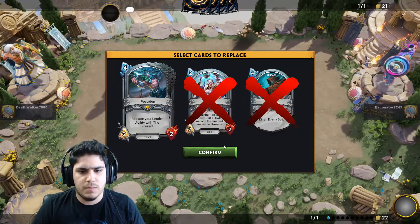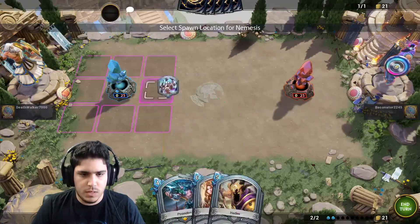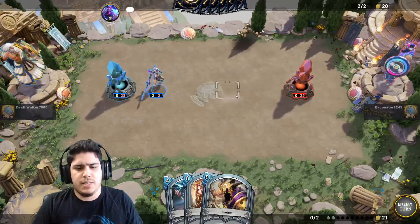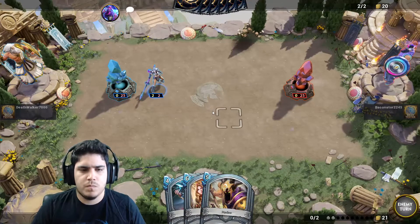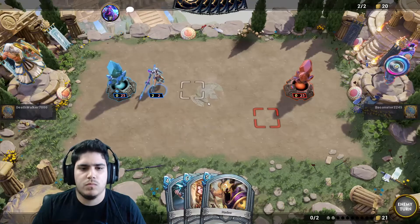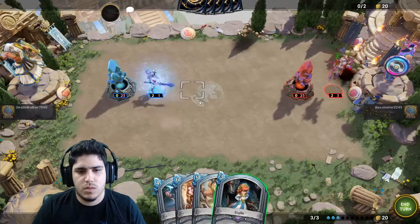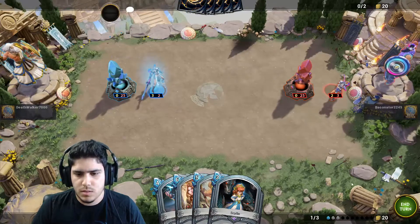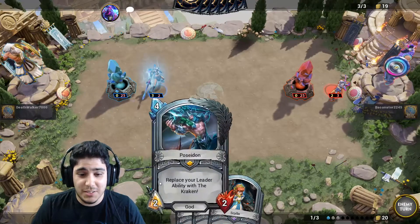Let's not keep that. Let's go with the Nemesis — let's just get something on the board so we can buff it, because we have nothing to play on next turn. I'm going to have the Poseidon on the next turn. Let's see what he does — replace your Liberty with a Kraken. I'm actually really excited about this one.